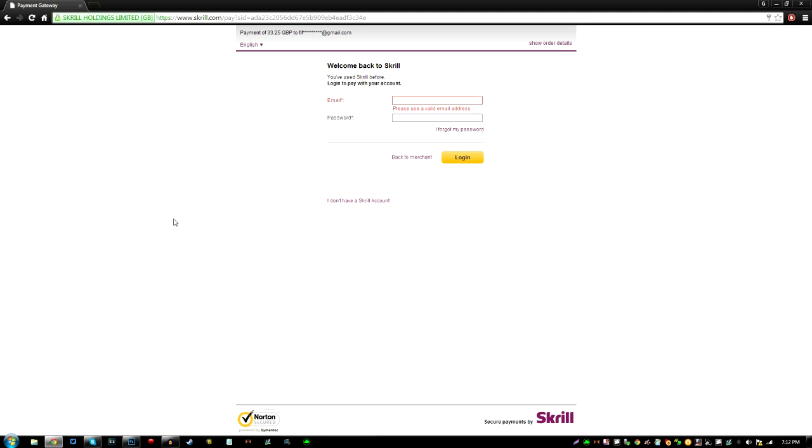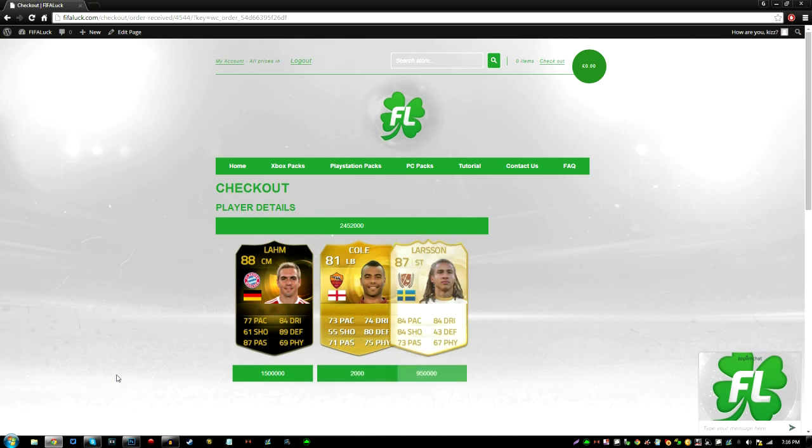After checkout you need to place your order and then it takes you to Skrill. If you don't have Skrill, sign up for it. If you have Skrill, buy the packs. PayPal is coming soon, but at the moment it's just Skrill. So I'm going to log in, pay for this pack, and I'll see you when the pack opens.